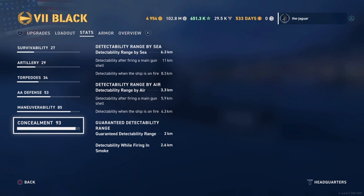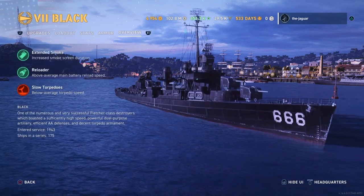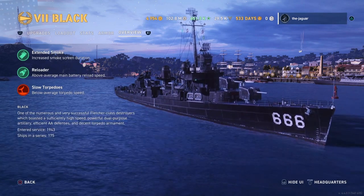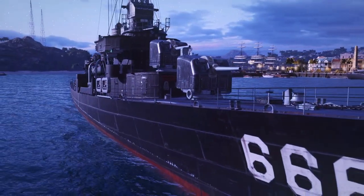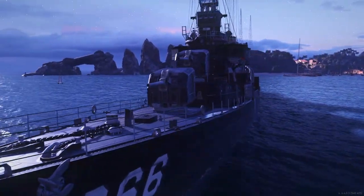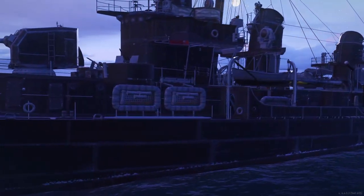You really want to stay outside of the red team's radar range if you can, and the 6.3 km detection range will help force that — at least that's my rationale. Looking at the armor, you definitely do not want to get hit. The overview shows extended smoke, which increases smoke screen duration — that is awesome. Above average main battery reload speed, which you will definitely put to good use because your main guns are pretty much going to be your primary weapon given these slow torpedoes. Below average torpedo speed — that almost negates the Black as far as being a torpedo threat.